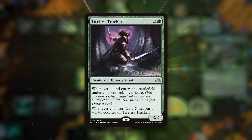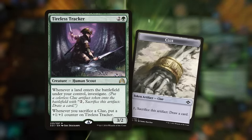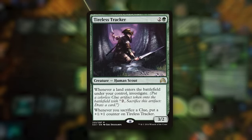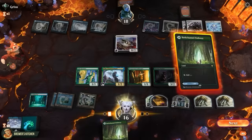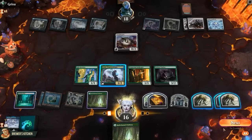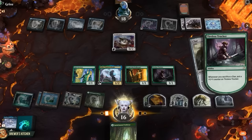Tireless Tracker is a three-mana 3/2: whenever a land enters the battlefield under our control, create a clue token, and whenever we sacrifice a clue, put a +1/+1 counter on it. Enters the battlefield — everything triggers, create a treasure, create a clue. Play a land, create a clue with Tireless Tracker — I guess we just have to pray they don't kill us next turn. Sacrifice a clue to draw a card and put a counter on the Tracker.